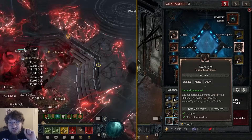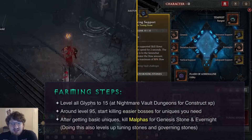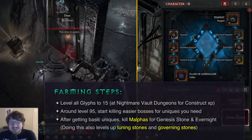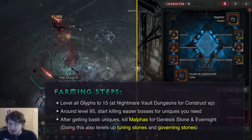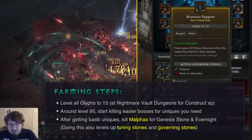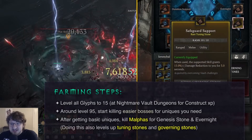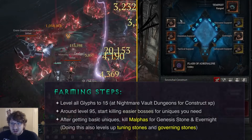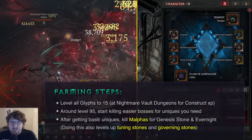You absolutely should do Malthus first. The other thing that doing Malthus is going to do is it's going to let you level up all of your Tuning Stones and Governing Stones, and so from this you're going to also get a ton of power. For example, the resource support at level one is like 10 resource per cast, and at level 10 it's 20 resource per cast — that's double the power, and you're going to see that across a lot of these different Tuning Stones as you level them up. So this is insanely important.